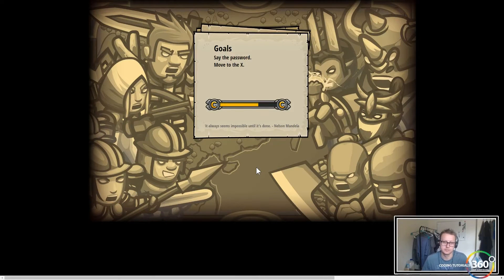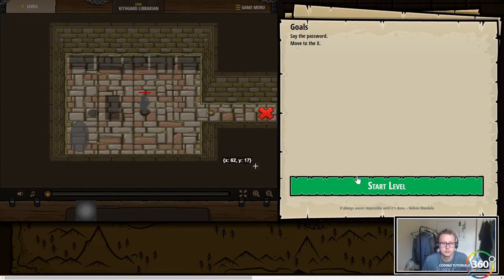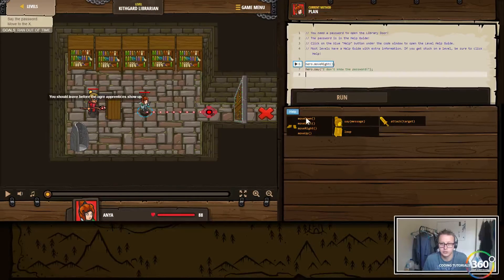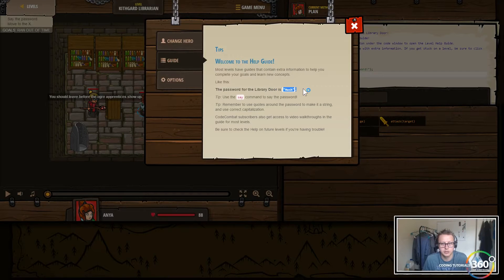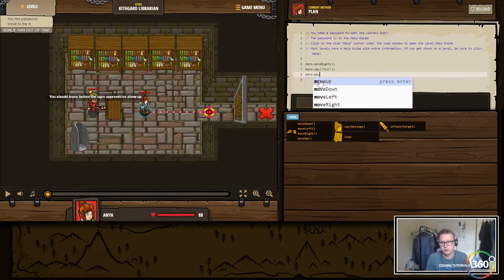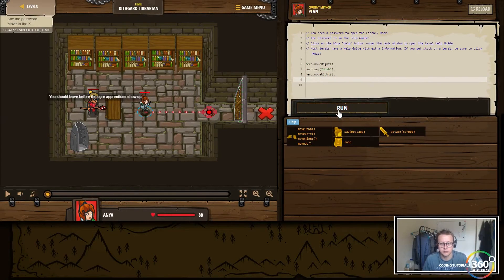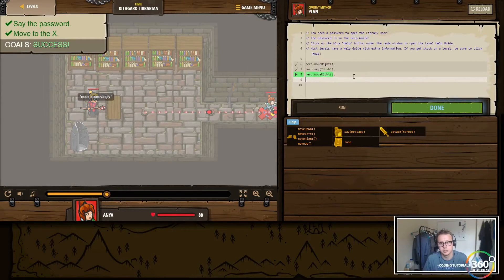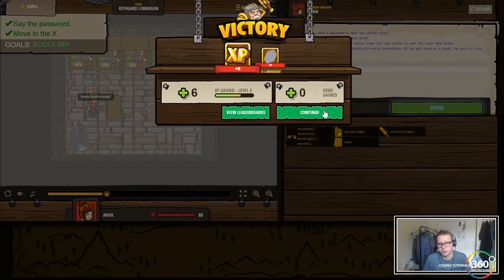Let's equip the Programmaticon and get started. The level wants us to say the password and move to X — our hero will move right but needs to know the password. The password is 'hush'. The help guide is a great place to look for resources if you ever get stuck. We're going to open the door using the say function and then move right one more time to the X.